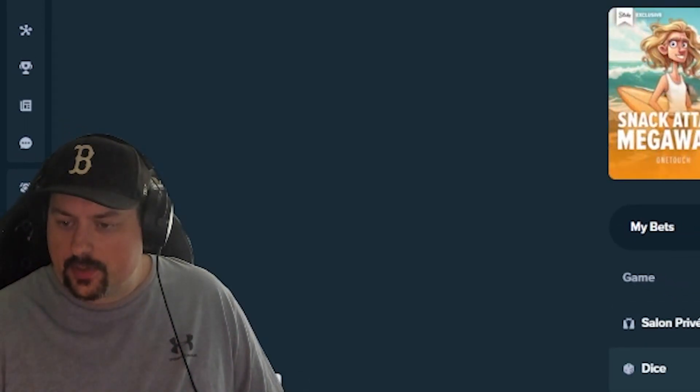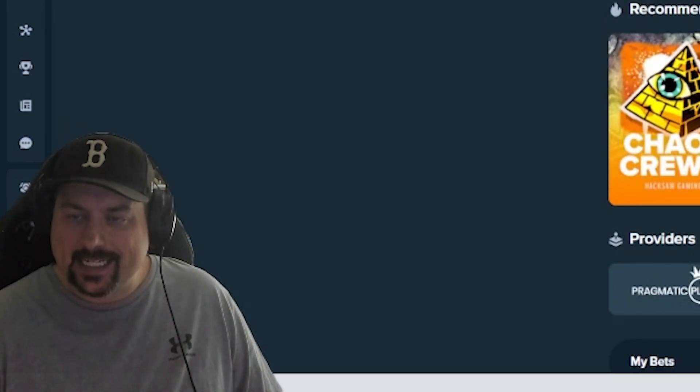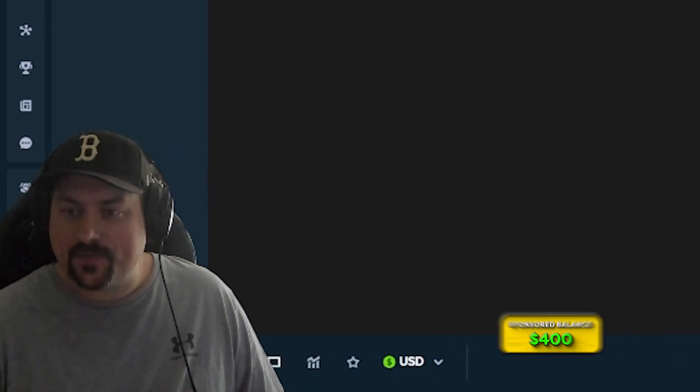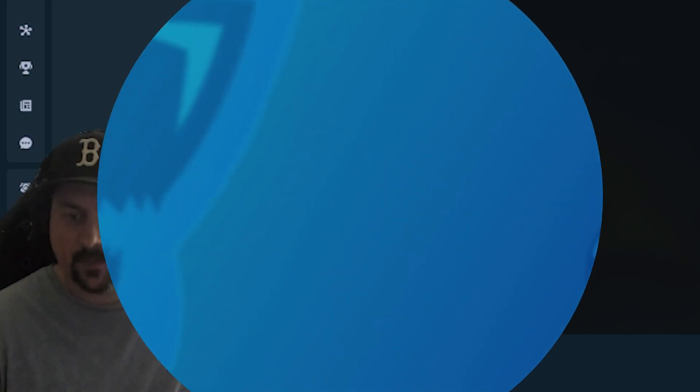What's going on boomers and boomettes. It's your boy Banksy. We're back on stake.com. We got $400 sponsored by them for today's video, which is going to be Fish and Nudge, the new Push Gaming slot.